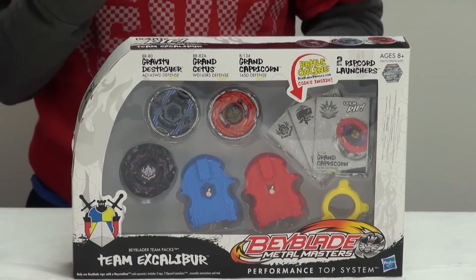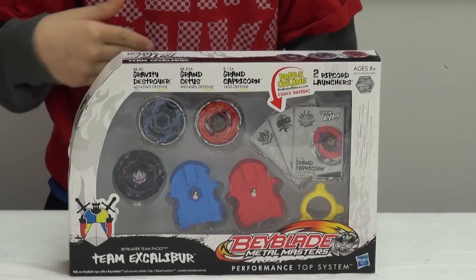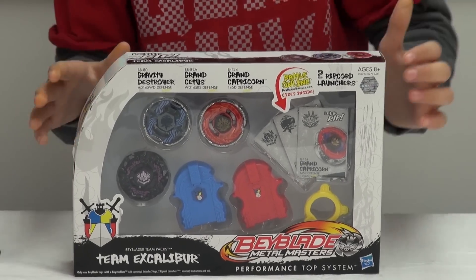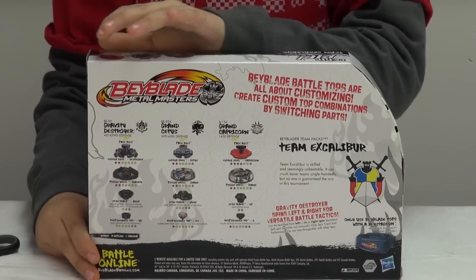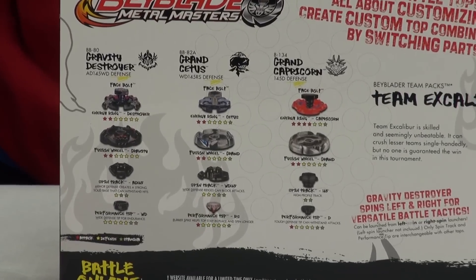Jillian Concerne owns Gravity Destroyer, Whales owns Grand Seeds, and Klaus owns Grand Capricorn. I'll show you the back — it explains what parts it has and of course describes the team.